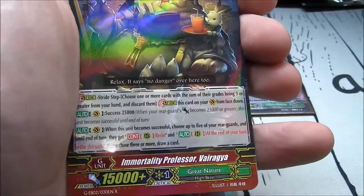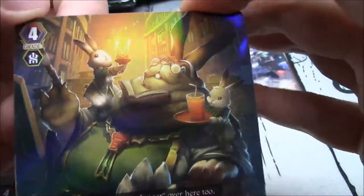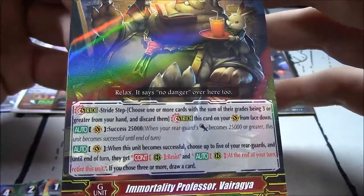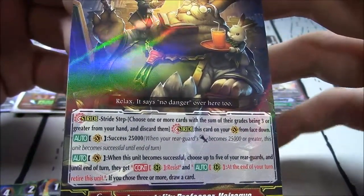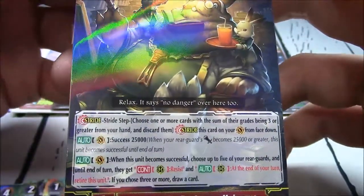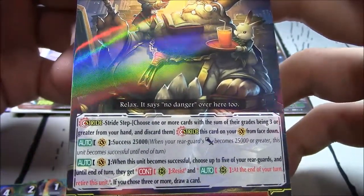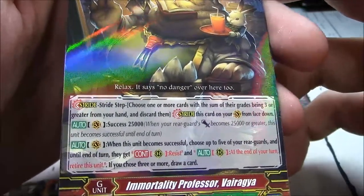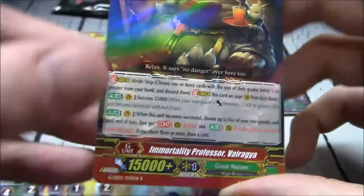Rare: Immortality Professor Varegia. That is a creepy bunny. Success with 25k — when this unit becomes successful, choose 5 rearguards until end of turn, then get continuous resist. At the end of your turn, retire this unit. If you choose through a mark, draw a card.